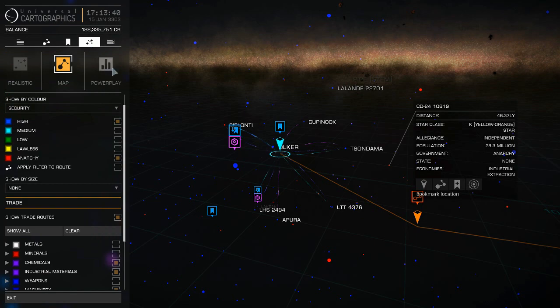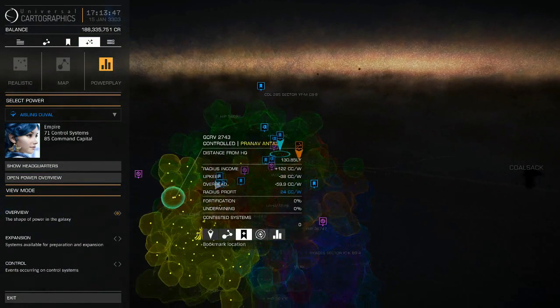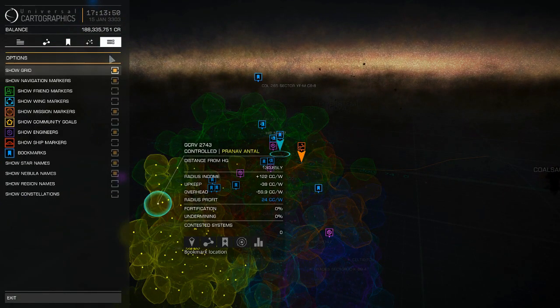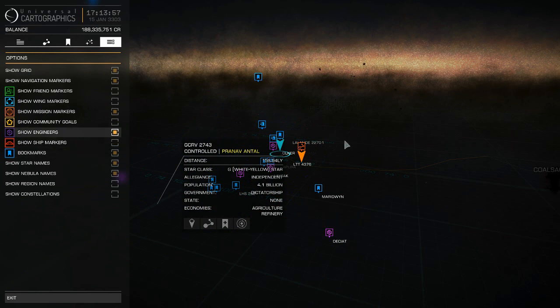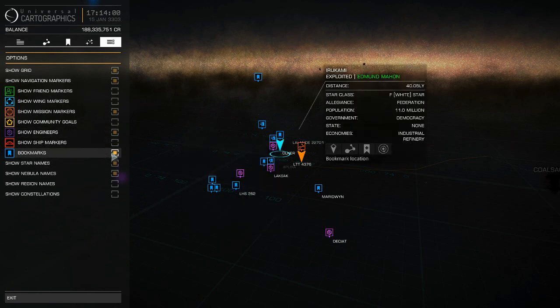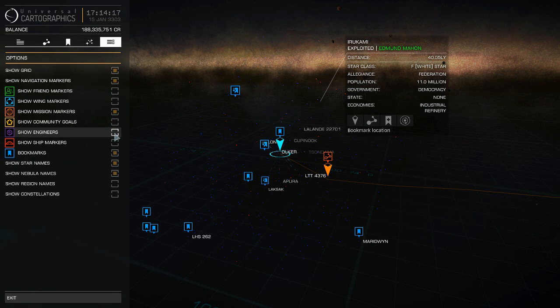If you're using PowerPlay, the map gives you a good view of what the actual bubble — inhabited space — looks like. The last tab also lets you show or hide bookmarks, nebula, regions, and constellations. This will help you keep abreast of where items important to you are located within the game, especially engineers. You don't have to hunt around for where the engineers are — one click will show you where everything's at. Not understanding this map is one of the top mistakes for new players.